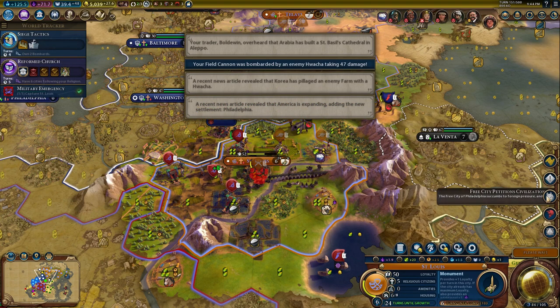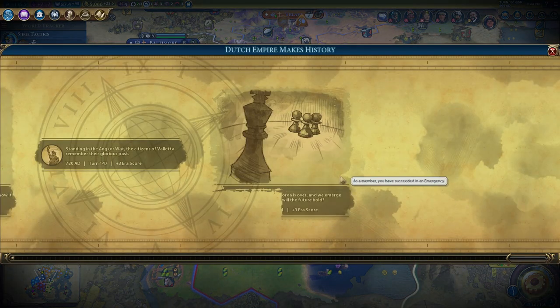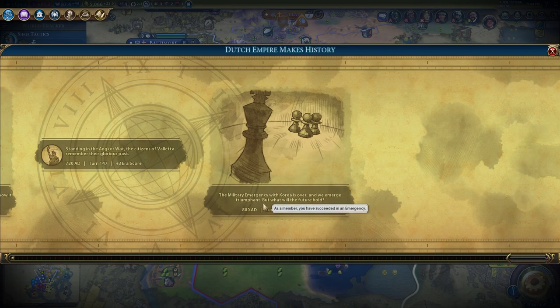We didn't lose any units. The Free City of Philadelphia succumbs - members are victorious. We get plus five healing in the target territory and we get a split pot of 9600 gold, so we got 4800 right there. Not too shabby. The military emergency with Korea is over and we emerge triumphant.